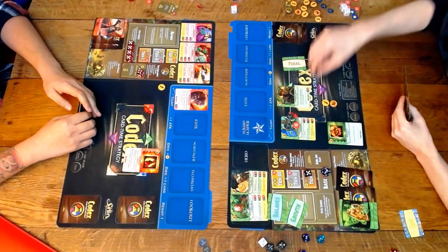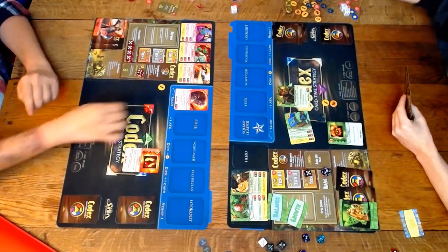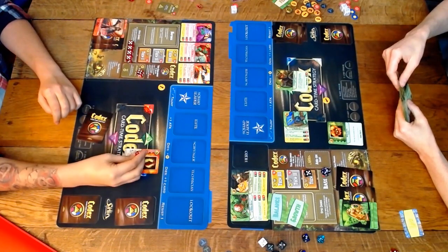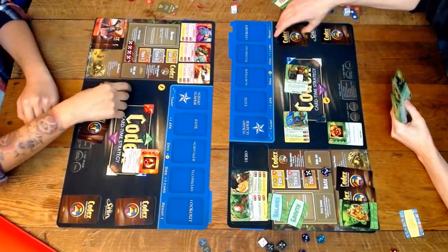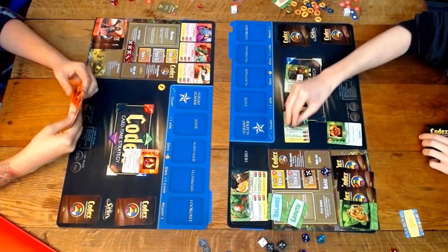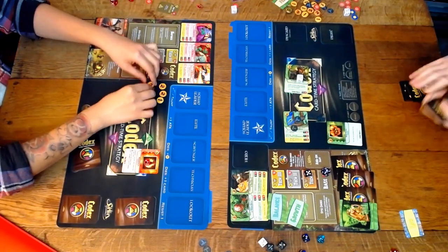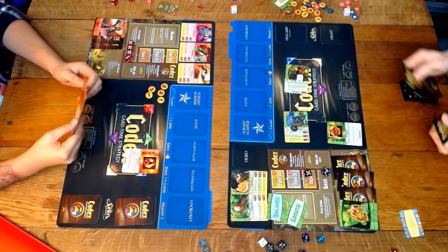I know that wisp is going to die, so I cast Rampant Growth on it making it a 2/3. I level Argi to middle, giving him that ability to tap and give one attack and armor to a unit. I make my wisp trade with the Blood Ray Joker so red doesn't get a free kill on it with Blood Burn. Blood Burn is going to gain two counters right now though, because it triggers whenever any unit dies — his unit died and my unit also died for his favor.